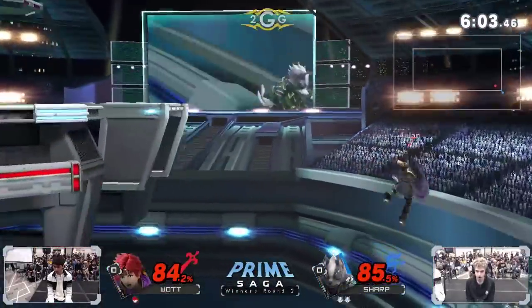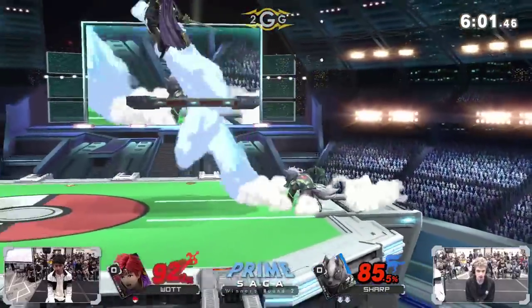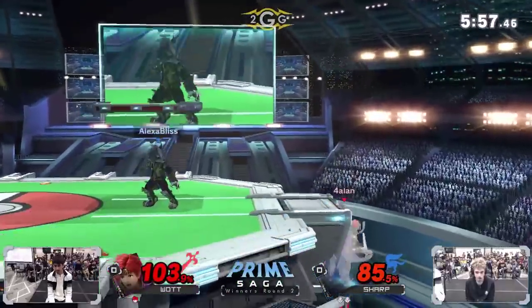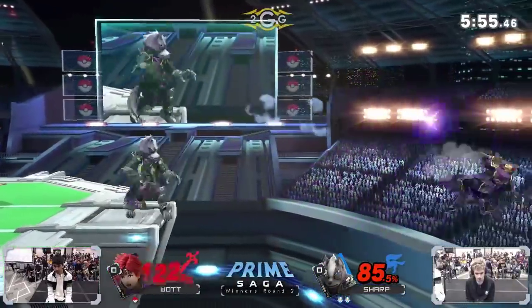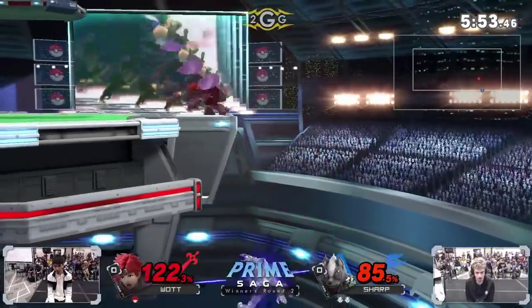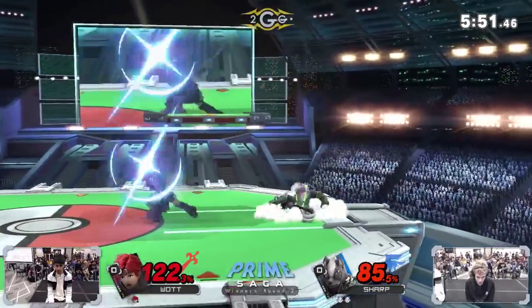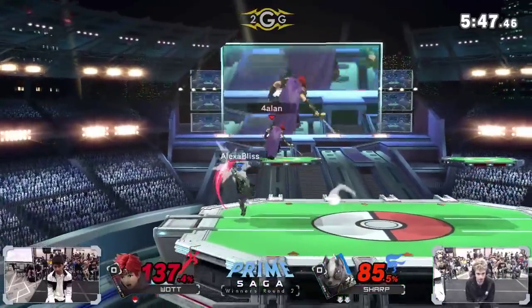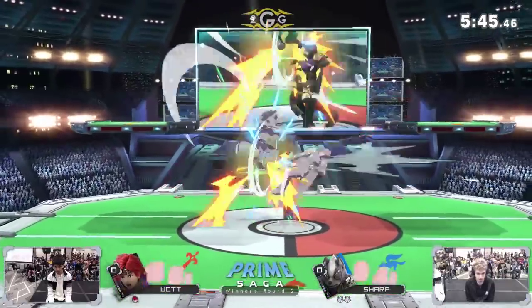What a call out on the back air there. Tries to get the forward air, but it's not going to connect for Watt. Sharp is able to recover because he saw Watt go in about as far as he could possibly go with Roy. That Nair was so close — that is the edge guard you want to go for as Wolf against Roy.